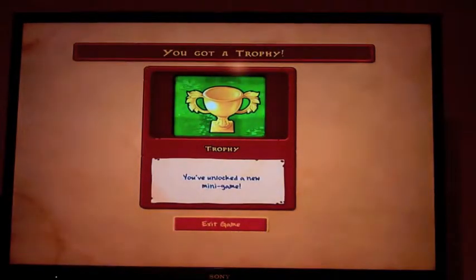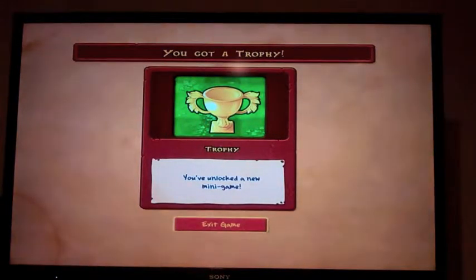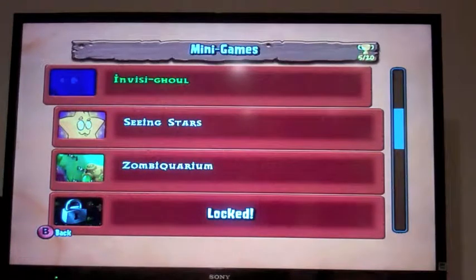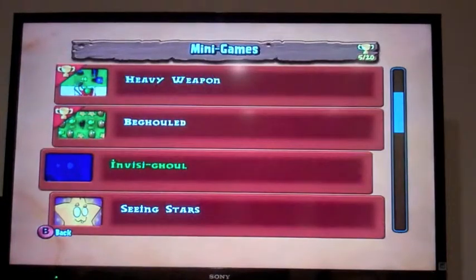I'm gonna mention this now — I don't remember if Beghouled 2 is in this game, but there is a Beghouled 2, I think in the iPad version. I think every mobile version of Plants vs. Zombies is now updated so they all have the same content, but I could be wrong. The iPad version definitely has a Beghouled 2. If I were to let a zombie eat one of my plants, it would actually make a crater — like how a Doom Shroom creates a crater — and I would have to spend Sun to fill in the gap.